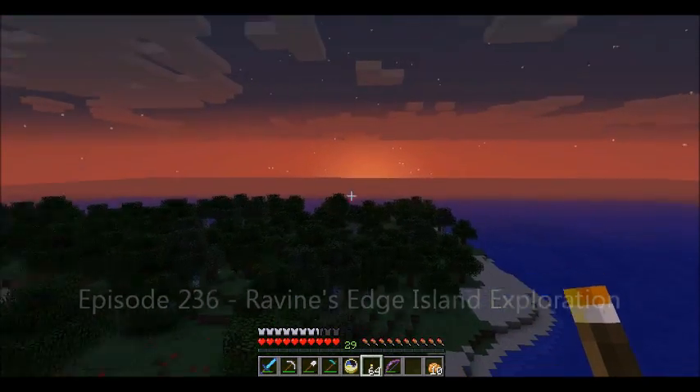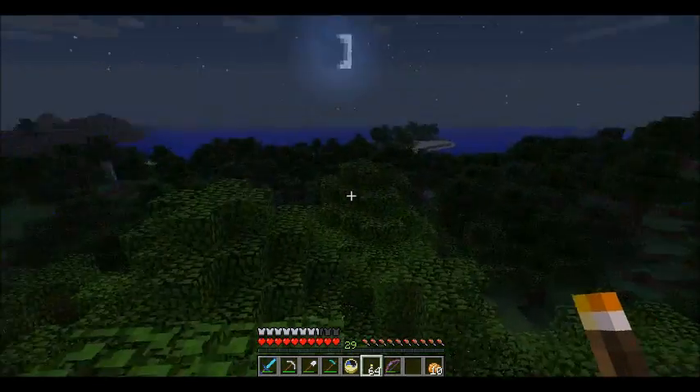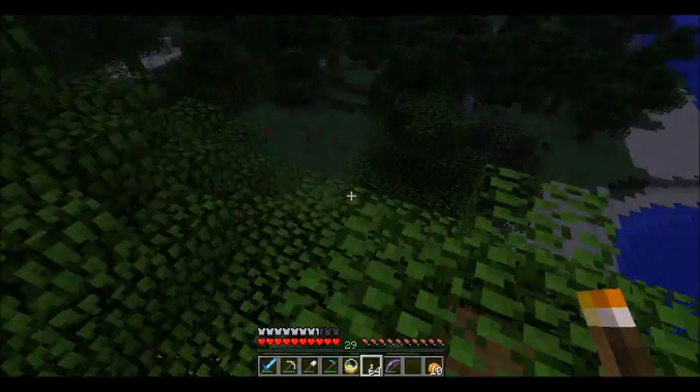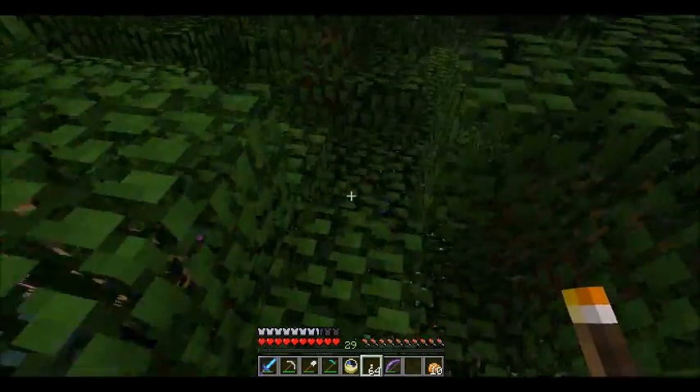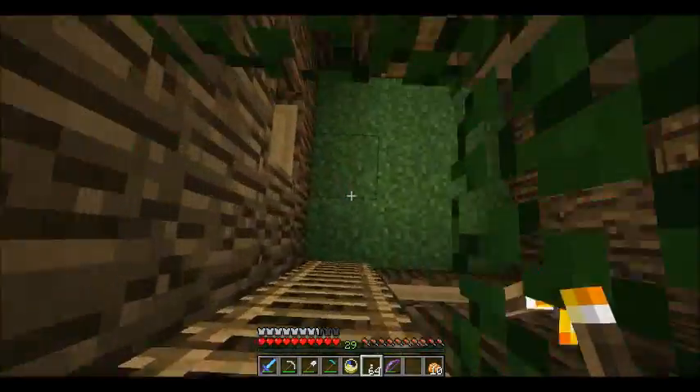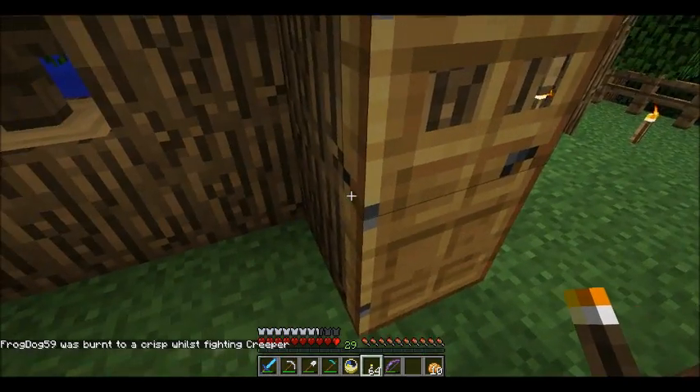I'm happier here. Sun's coming up here on Ravine's Edge Island. Over there you can see Tranquil Island. And I thought I would do a little walkabout, kind of check out the island. I don't think I've really looked at it very carefully before. I might have done one when we did our little exploration.